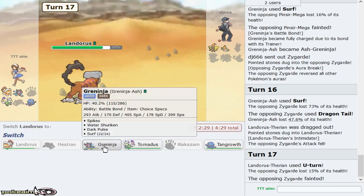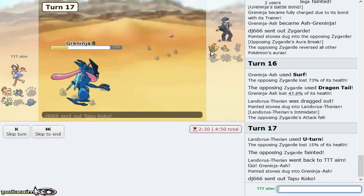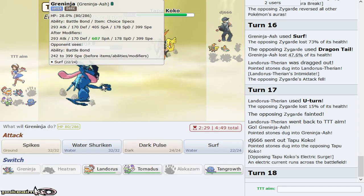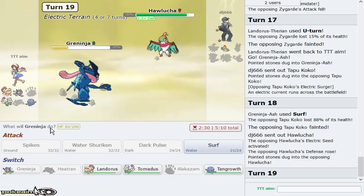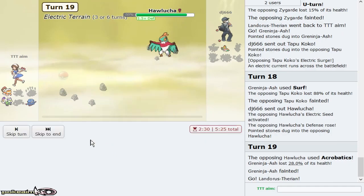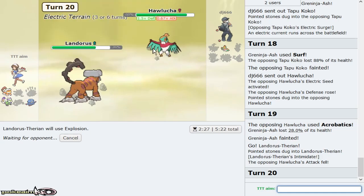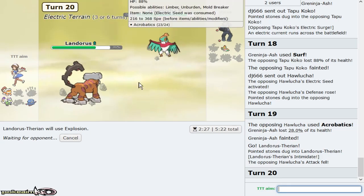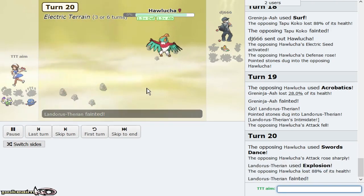Surf knocks out Hawlucha — you're forced to sack Tapu Koko. We knock out Pinsir. Zygarde is my opponent's play — I surf again because Surf will 2HKO. He Dragon Tails me onto Landorus — I U-Turn and bring right back out Greninja. Surf again on Koko guarantees the KO. The Specs Surf is nasty. I explode with Lando — minus one defense, I should live a hit — and this kills even through the defense raise. Awesome, good game!